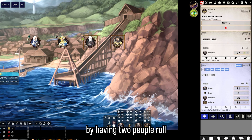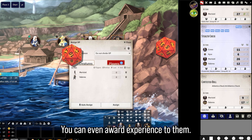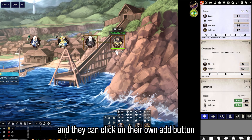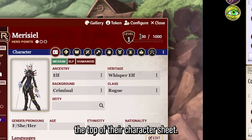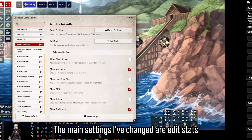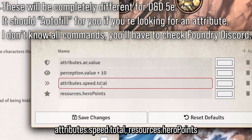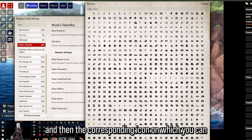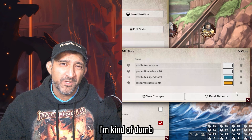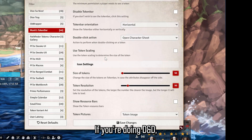You can do contested rolls by having two people roll an athletics check, and it'll tell you who wins. You can also award experience — say 30 XP for a small quest — click assign, and players can click their add button to award it on their character sheet. In settings, the main changes I've made are under Edit Stats: I've added attributes dot speed total and resources dot hero points with a star icon for hero points.